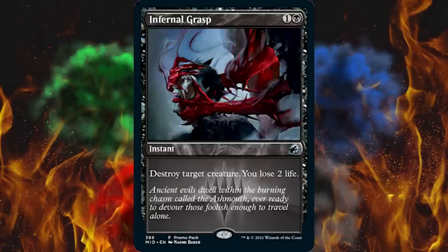Next up, Infernal Grasp — that might be a reprint, I'm too lazy to check. It's a two-cost black instant, uncommon. Destroy target creature, you lose two life. If there was a two-cost kill spell that good, I'd remember it. Some of the best kill spells in Modern are Doomblade and Go for the Throat and this is way less restrictive — no restrictions at all. This is just a straight-up kill spell with a downside but no restriction, which is the most important part.